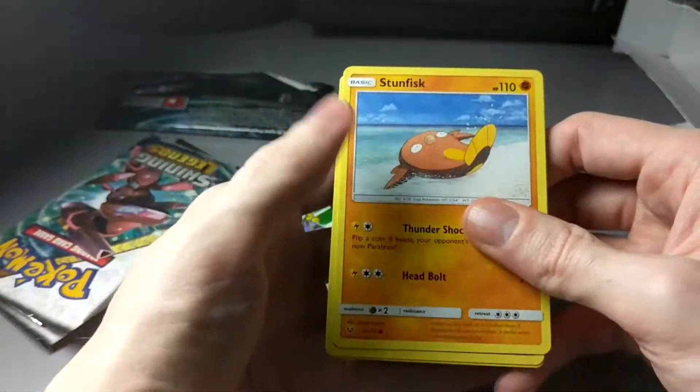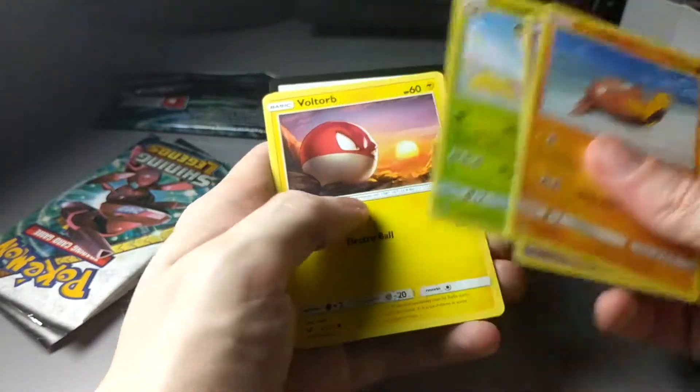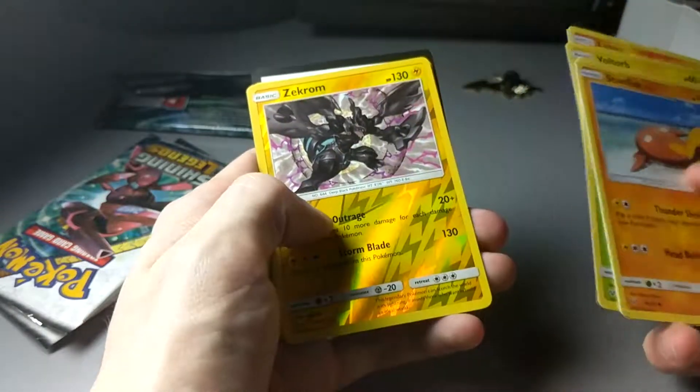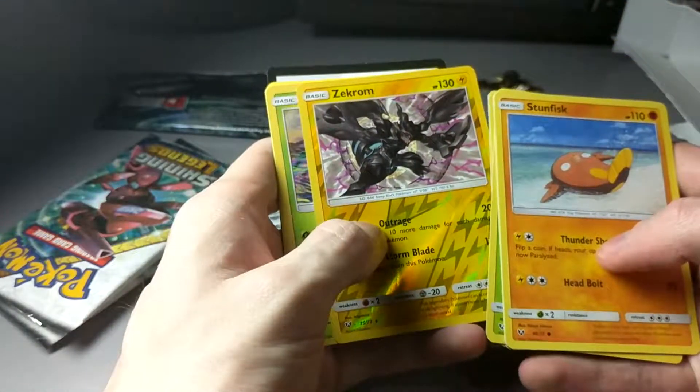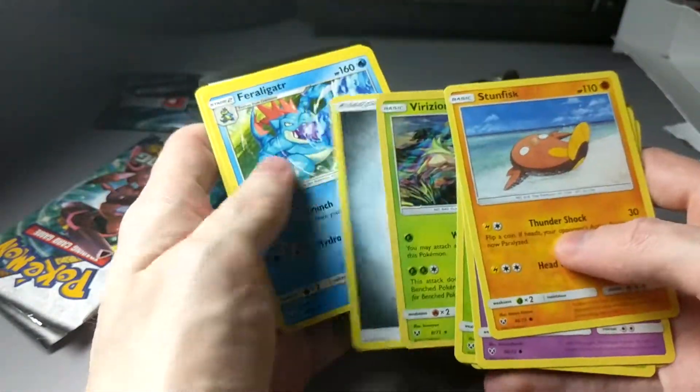Alright. Stunfisk. Ekans. Breloom. Voltorb. That's pretty cool. Lipton. Reverse Sacrum. And a Hollow Viridian. I feel like I've opened a bunch of those. Feraligatr. Ultra Ball. Pokemon Breeder.